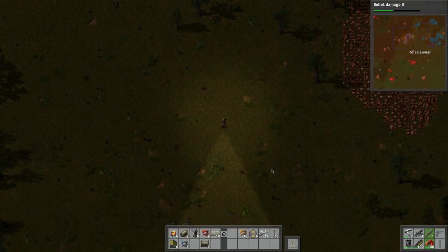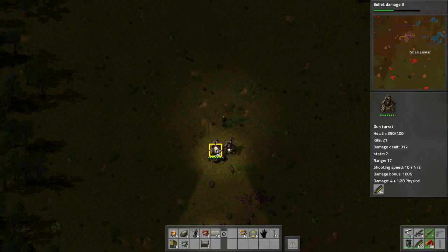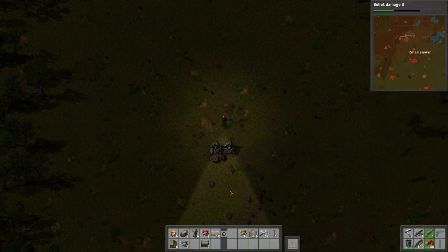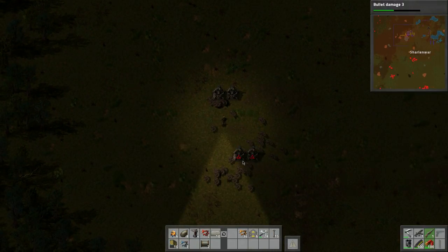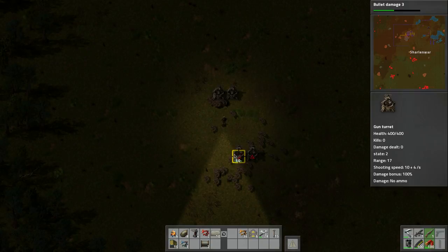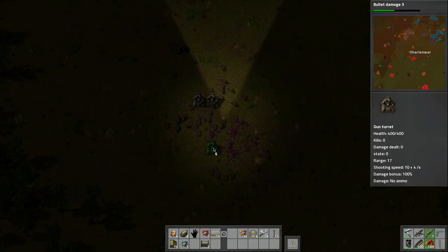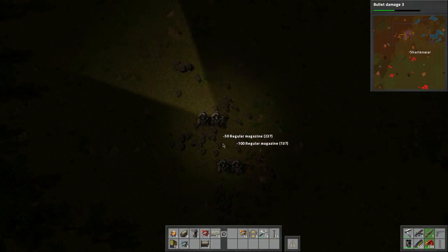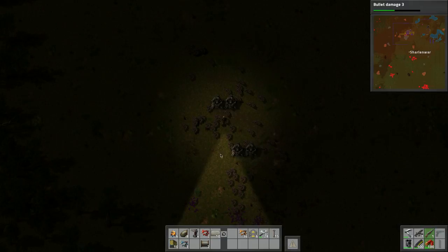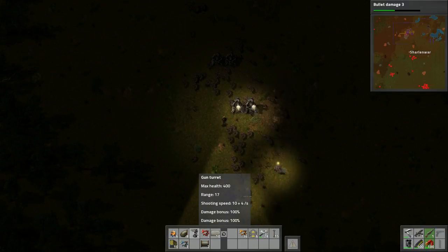Let's go check this out. How are you doing for ammo? Okay, let's build a couple more turrets here. Bang bang, okay perfect. Let's do that. We've got ammo still.